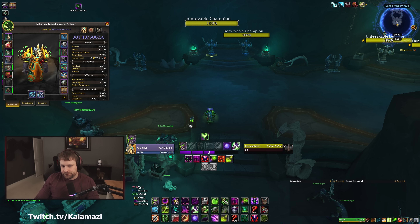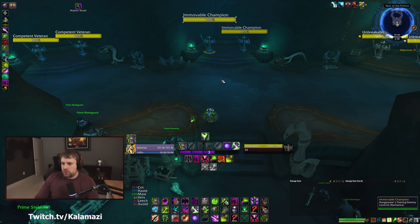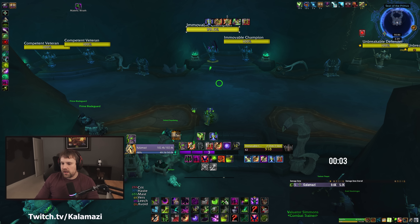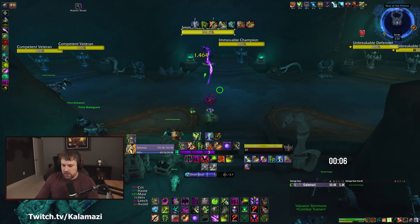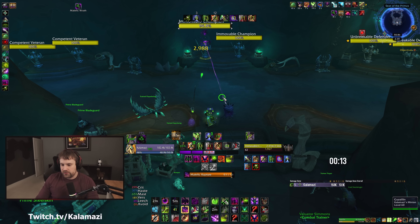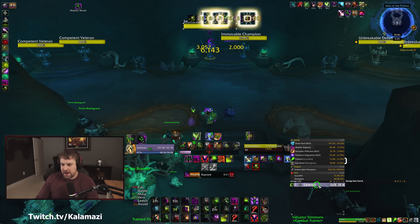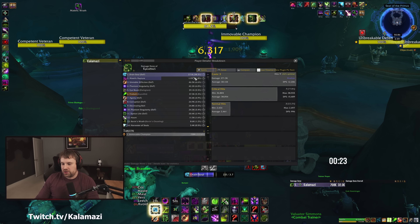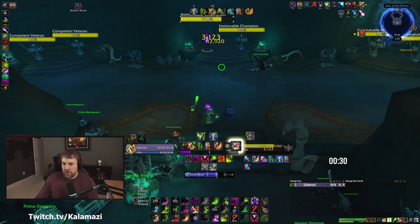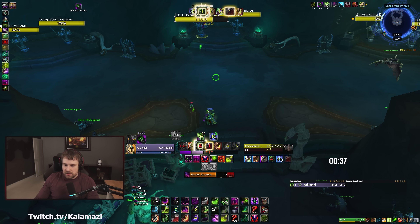Drain Soul is a large portion of your damage. This is a very punishing build if Malefic Wrath drops — you have Soul Tap to recover a bit. The opener: precast Haunt, Unstable Affliction, Agony, Corruption, Siphon Life, three stacks of Shadows Embrace, Phantom Singularity, Decimating Bolt, pot, trinket, Dark Pact, Rapture three times for the legendary, refresh Haunt, Drain Soul.